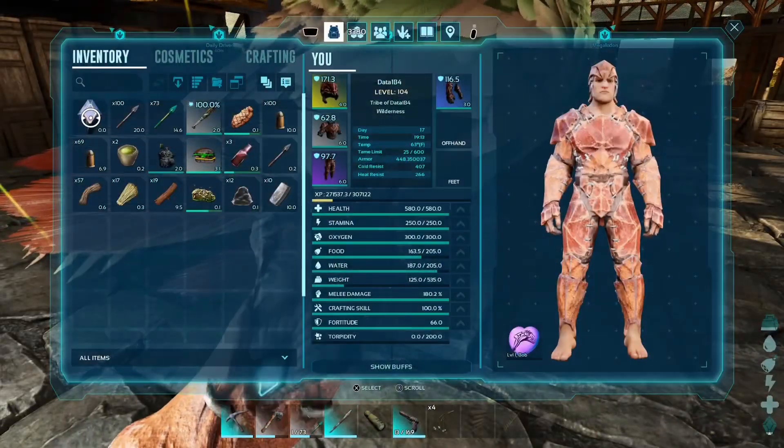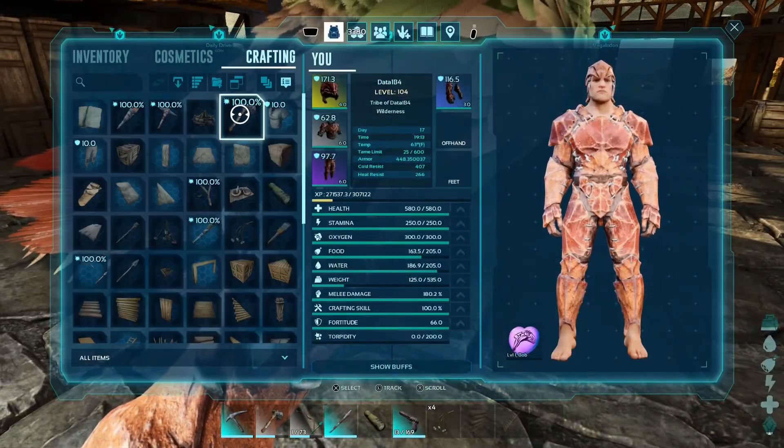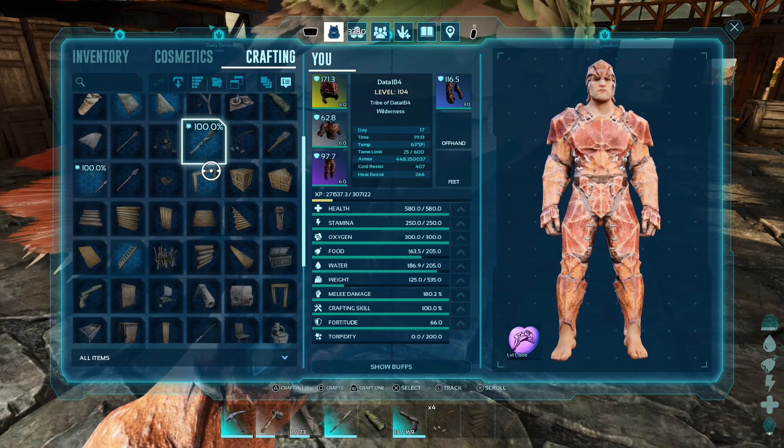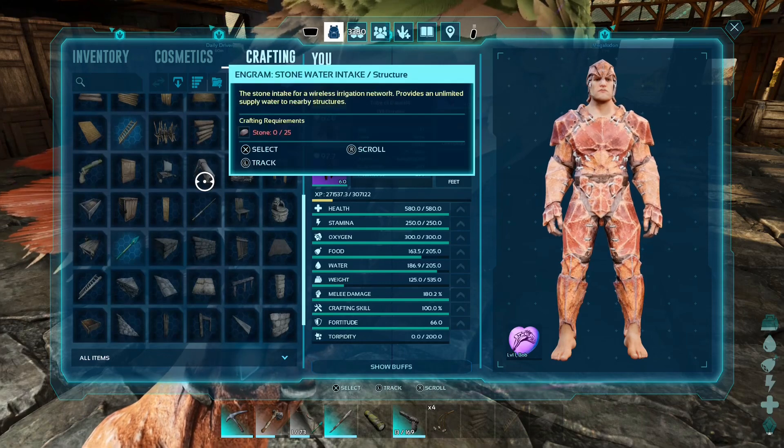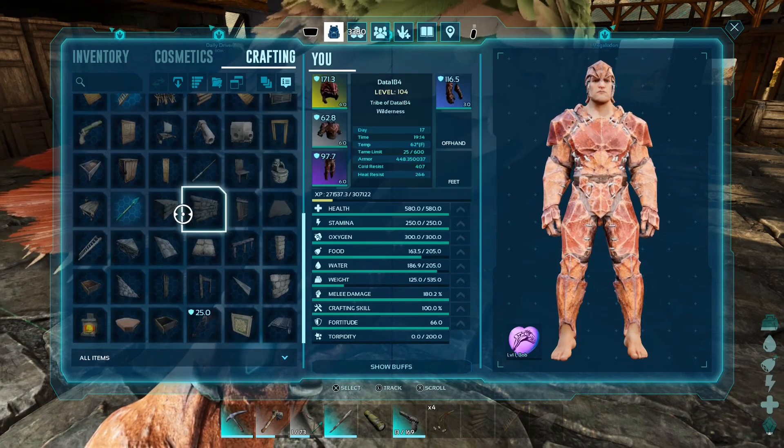Hello, my name is Data. Hope you're doing well. We have a new item in ARK Ascended called the display case. And what does a display case do? Well, apparently you can put your chibis in them and display them in your base.